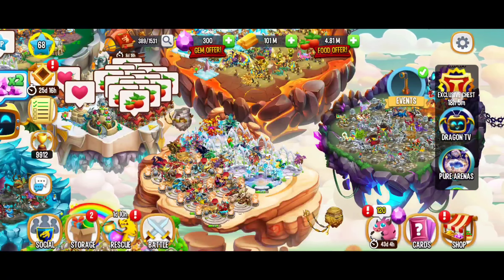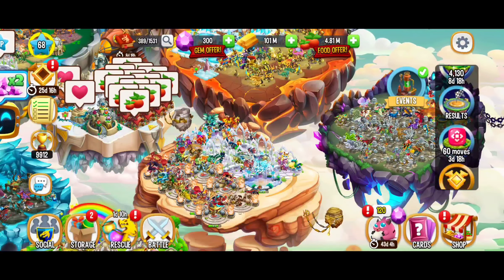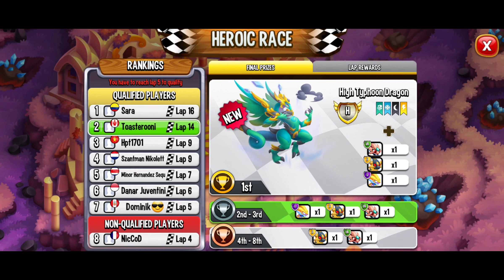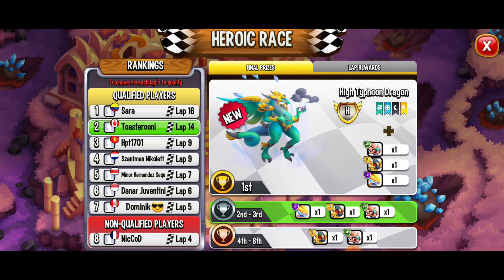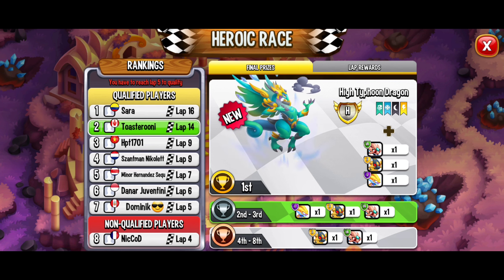If you scroll on the right-hand side menu, you're going to see the heroic race symbol with 'Results' — that's where you want to click. Unfortunately I did not get first place, and unfortunately I was this close to getting lap 15.